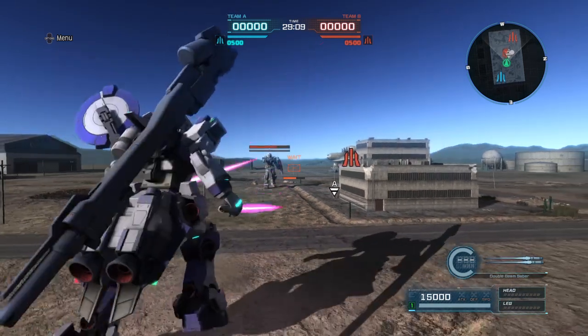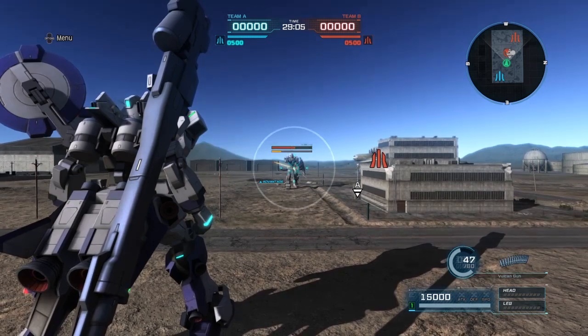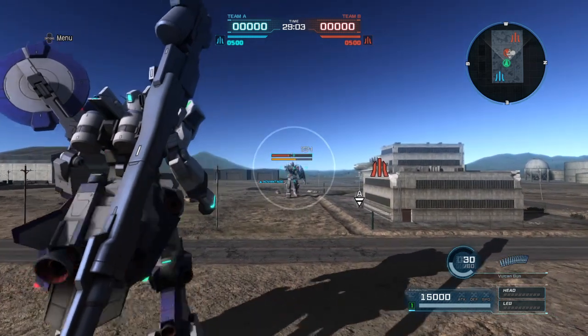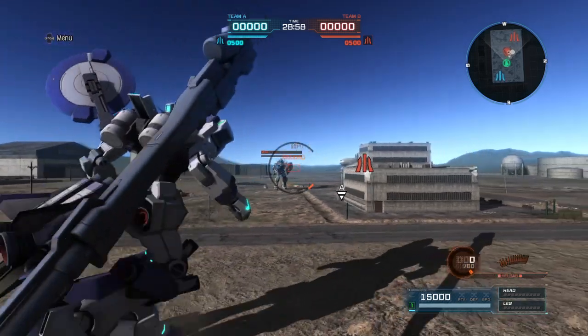Kind of like the GM Kai core booster. Next we have head Vulcans — average head Vulcans. Pretty good. They'll stun at almost the entire magazine required.